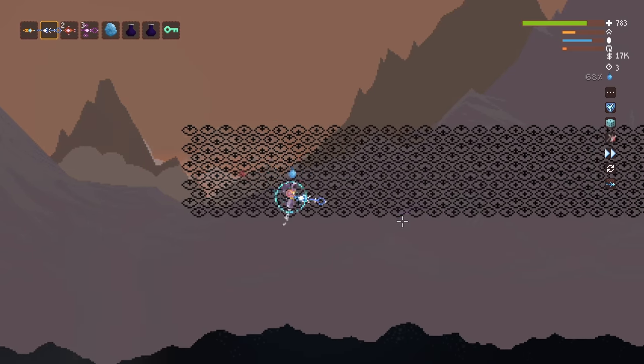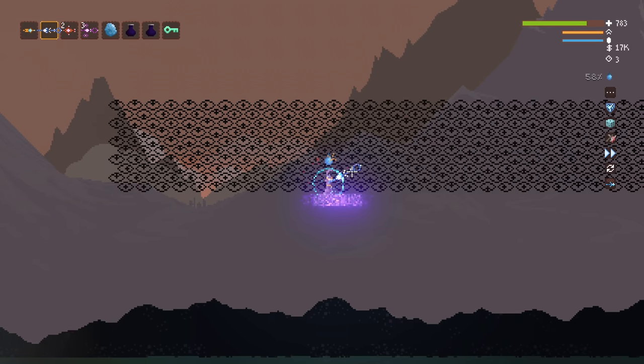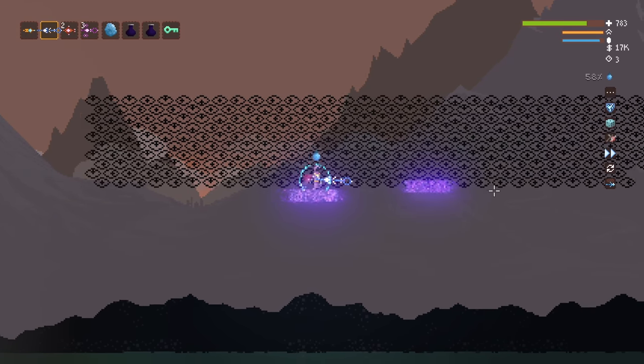These first started to be discovered soon after the game left Early Access. They are a series of strange eye symbols arranged into rows, each eye's pupil in one of five orientations: center, up, down, left, or right.